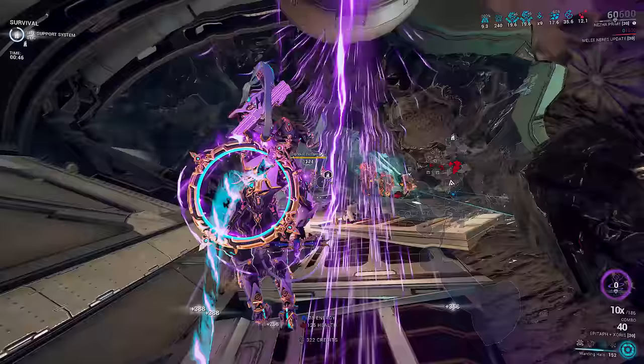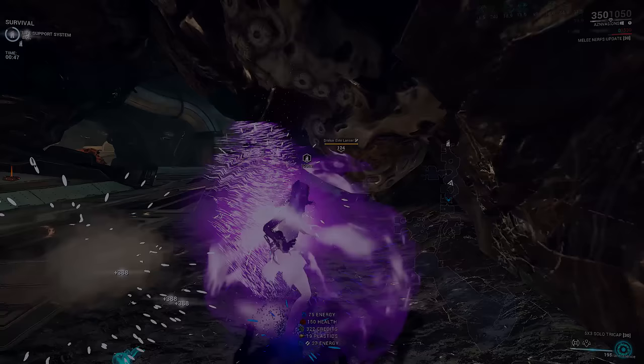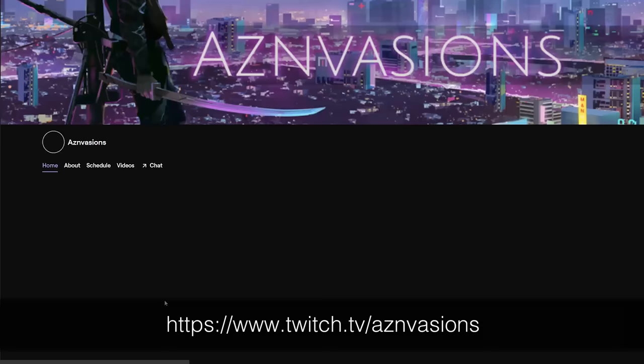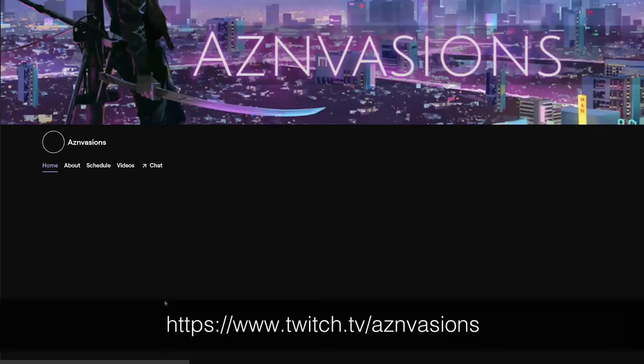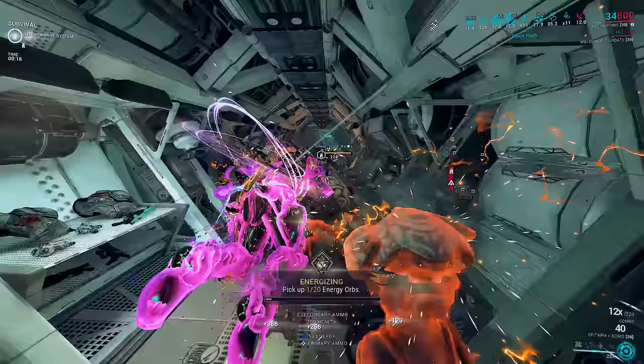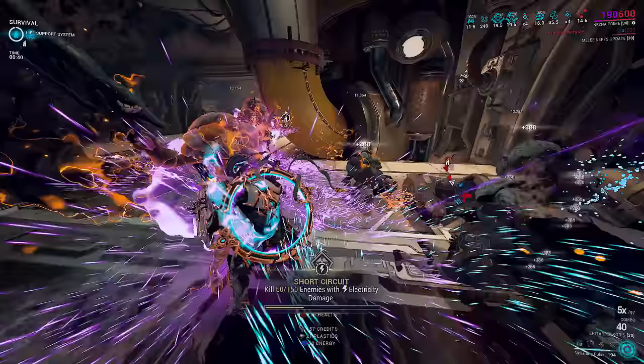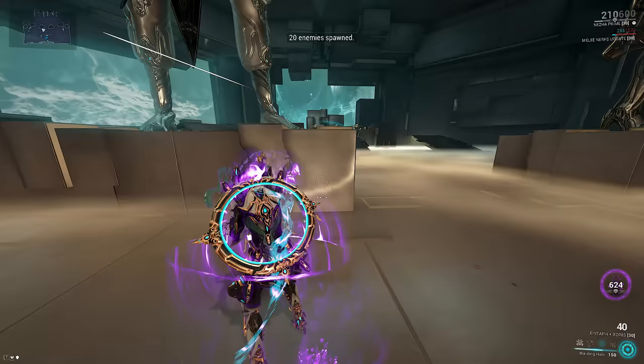Today we're going to be looking at a quirky Nezha build. The concept isn't exactly new — I've been juggling the idea for a few months now and couldn't come up with a way to make it synergize better. We are playing a negative strength Nezha. Some of you may be familiar with the 10% Halo build, where we use the early Halo break for crowd control and a second layer of quasi-shield gate that happens before our shields actually break. In exchange for decent damage reduction, we instead have a Halo gate.